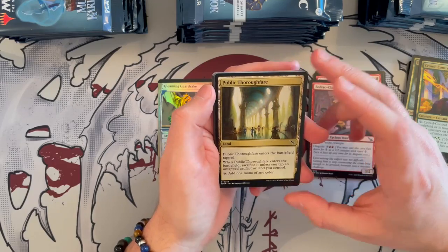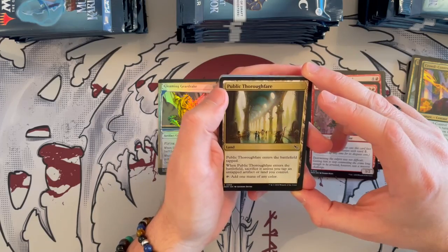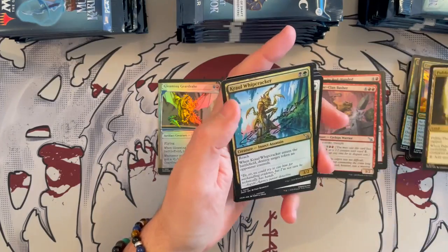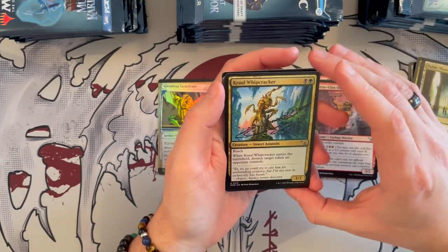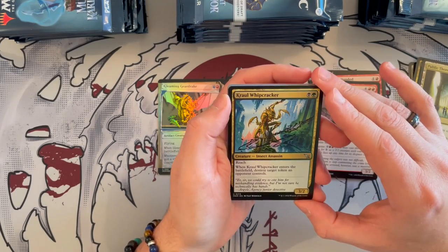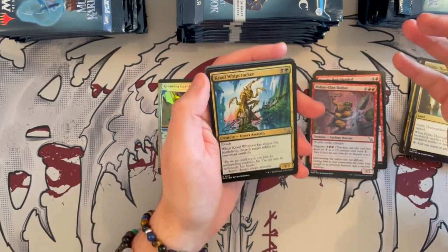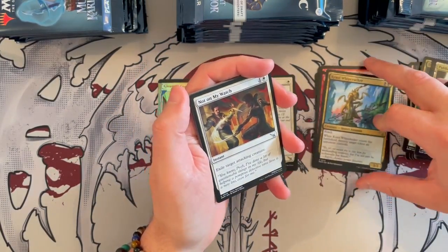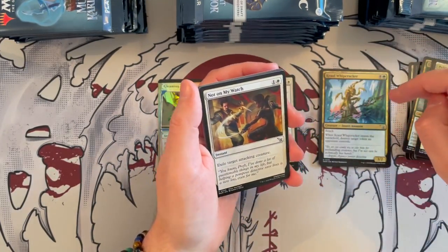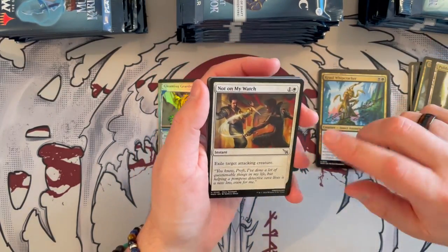Public Thoroughfare — when it enters the battlefield, it comes in tapped. You sacrifice it unless you tap a non-tap artifact or land you control, then you add one mana of any color. It's a slower mana fixer. Crow Whipcracker is a 3/2 Insect Assassin costing Dimir — it has Reach, and when it enters the battlefield, destroy target token an opponent controls. Tokens could be interesting in certain decks since a lot of people do create clues, and it also trades up since it's a 3/2. I like this one.